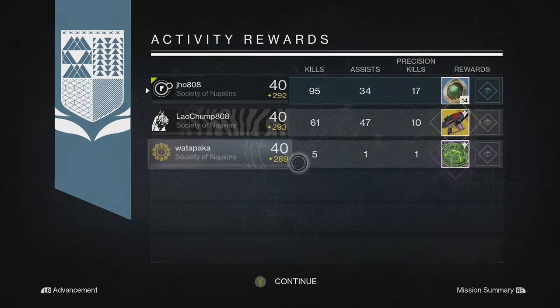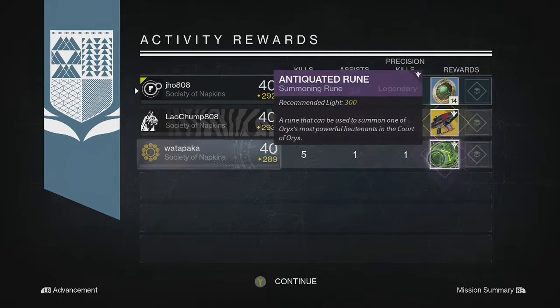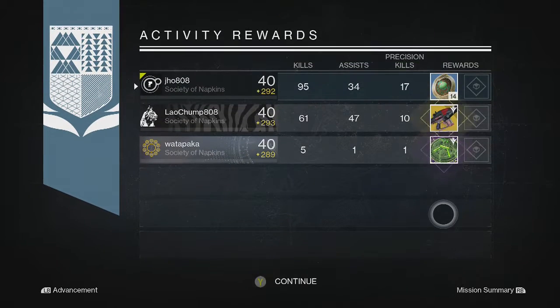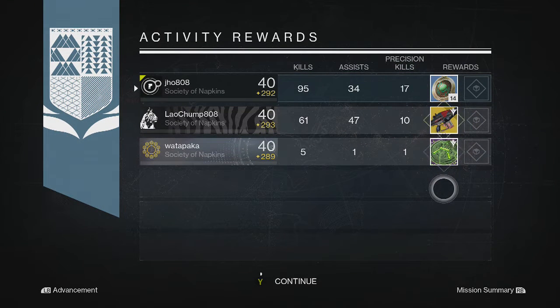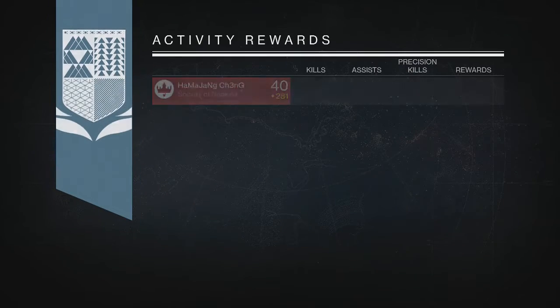Going into my second character, my Titan, I picked up 14 Strange Coins and my two teammates got an Antiquated Rune and a Suros Regime. I actually think the Antiquated Rune is not too good of a reward — even though it looks like a Charged Antiquated Rune, I'd still rather get something else because you can get those in Eris Morn packages and stuff like that.